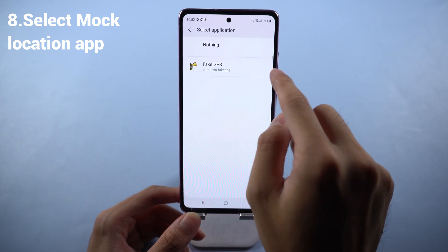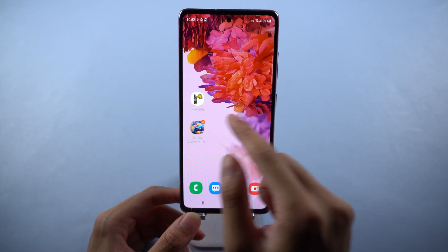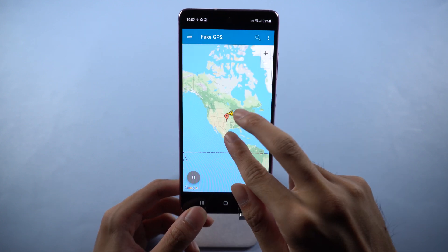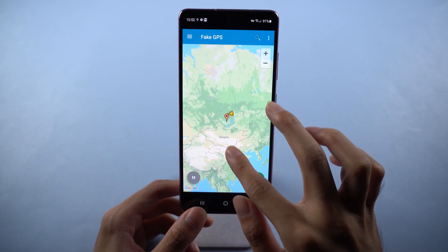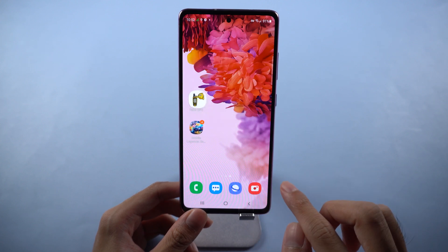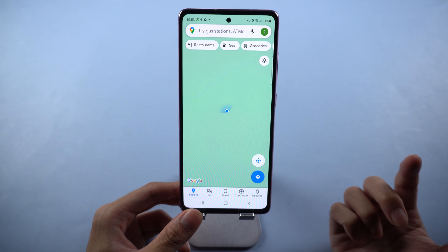Then choose Fake GPS. Open Fake GPS Location. Now you will see I'm in New York City. You can drag the map and go to the place you want to go. This time I choose Russia. Once confirmed, just tap the green triangle and now you are in Russia. Just go back to Maps and zoom out — you will see I'm now in Russia.